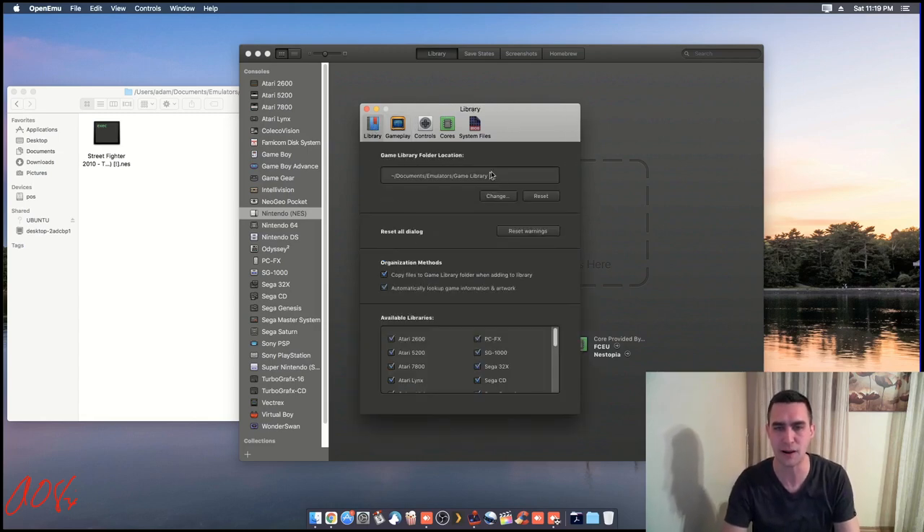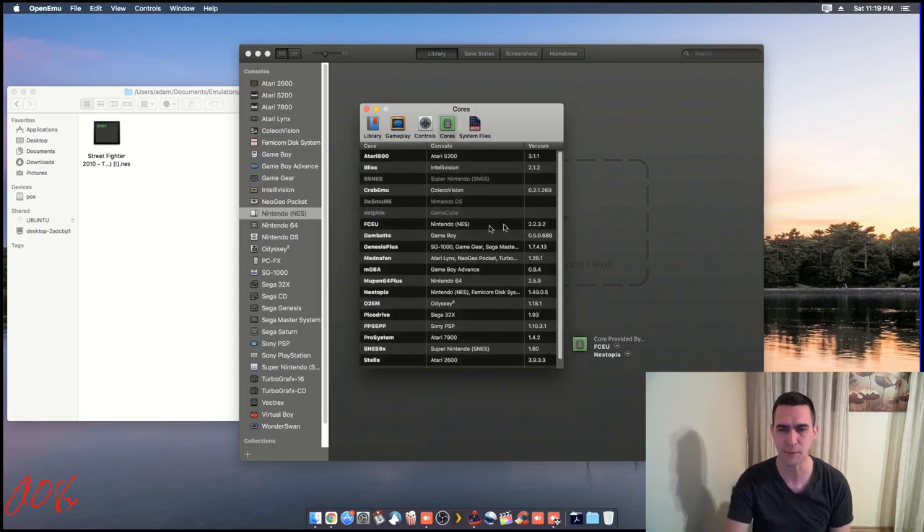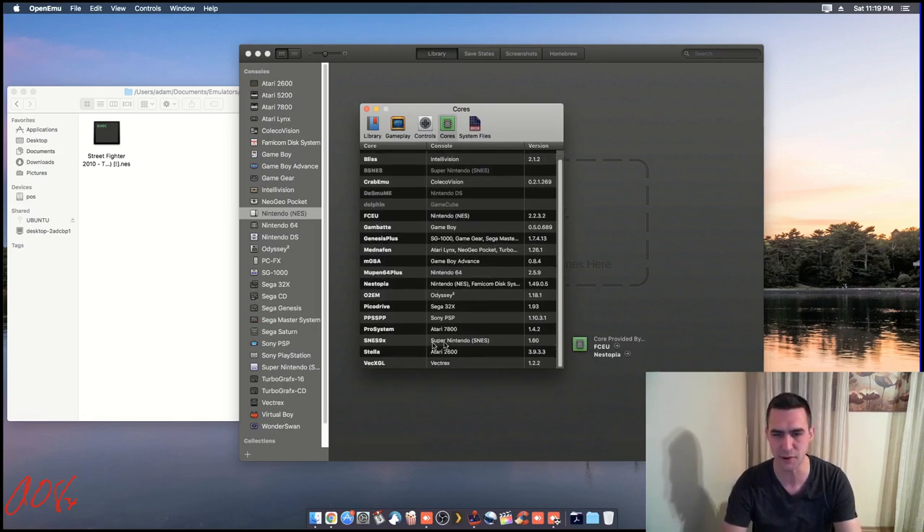In the Library tab, it shows you where it saves the files — mine is in Documents, Emulators, Game Library. You can change that; that might not be the default location. It also shows available libraries, and I've got them all checked. There are some caveats though — when we get to cores, you'll see some of these don't have cores. Super Nintendo has the SNES9X core, which is a really good emulator that works well.